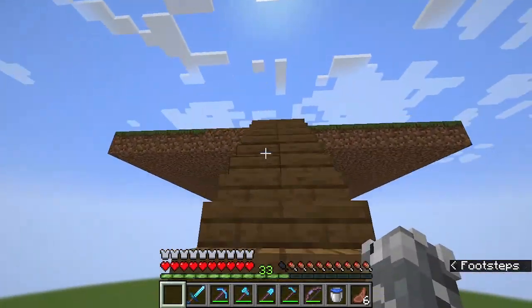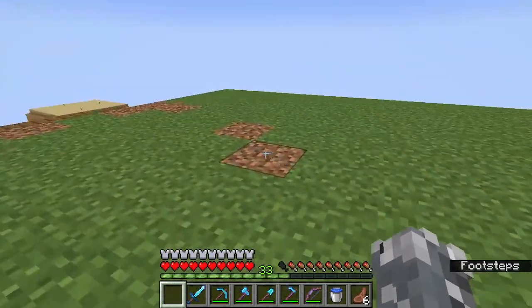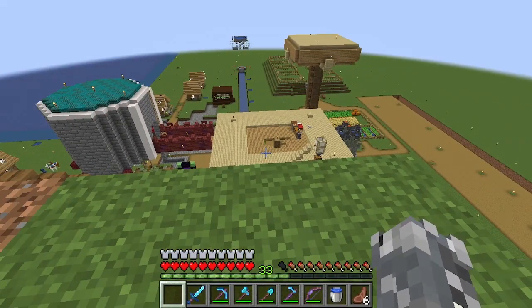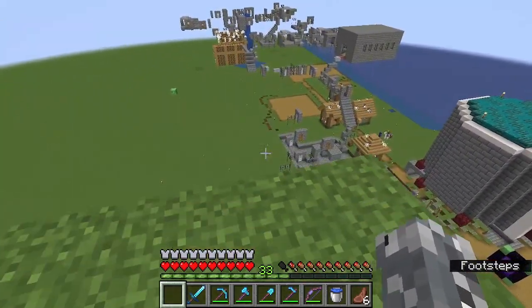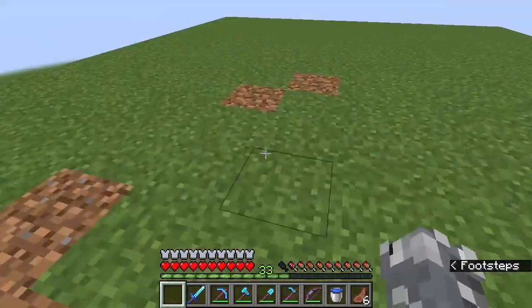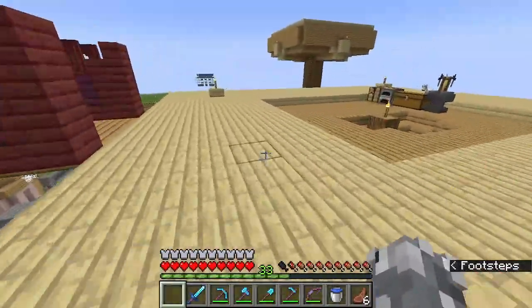This is going to be the chicken farm — we're going to make this into a floating island just like that one right there, and build an automatic chicken farm which will hopefully get us eggs. We don't really need eggs, but it's going to get us chicken and feathers. The plan is for it to be fully automatic, so we'll have a million chicken feathers.